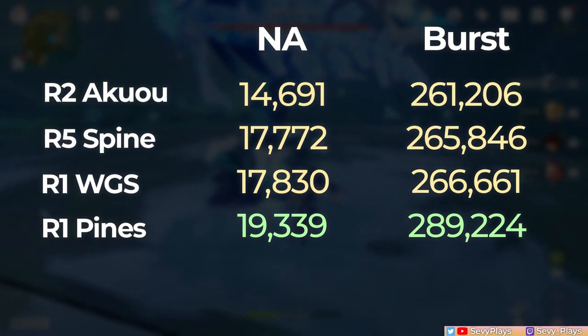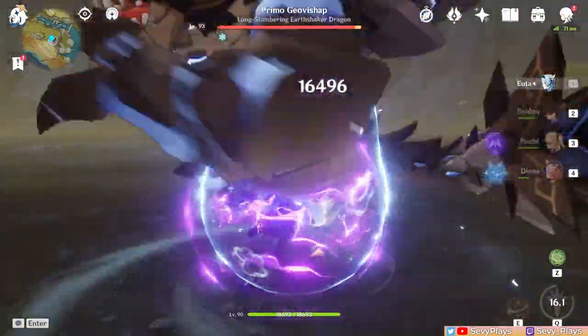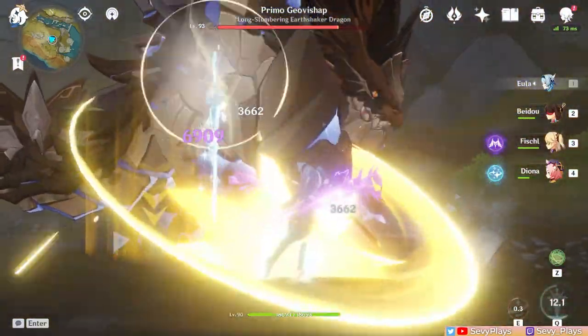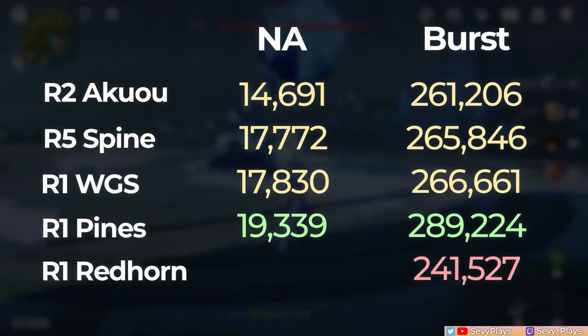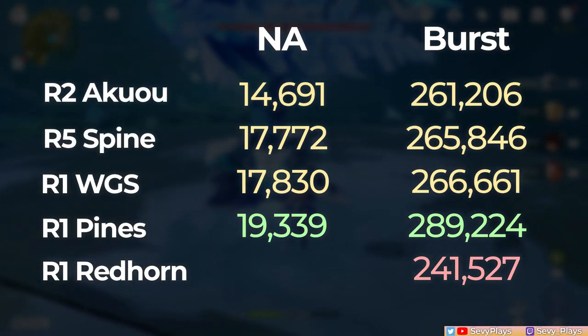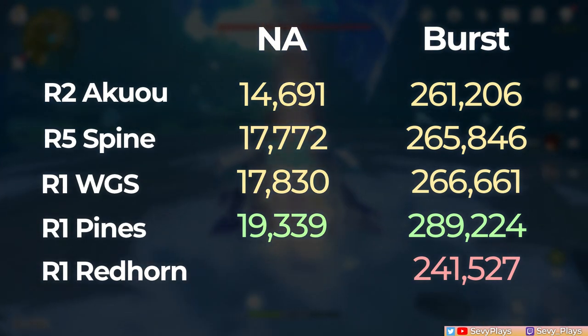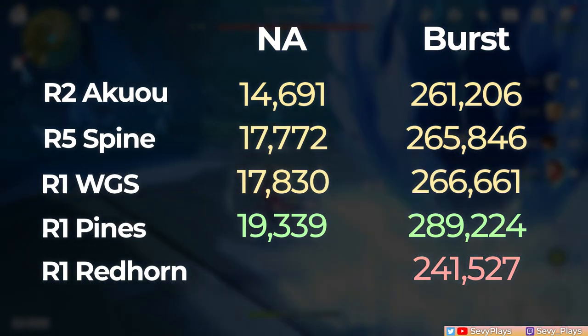Let's start with the burst damage. As you can see, while we got 290k on the Broken Pines, the Redhorn outputs 241k. That's about 17% lower than the Broken Pines. Even versus other best in slot claymores like the Wolf's Gravestone, Serpent's Pine, and Aquamaru, it's still lower and we can't expect the same results on her skill's Lightfall Sword.